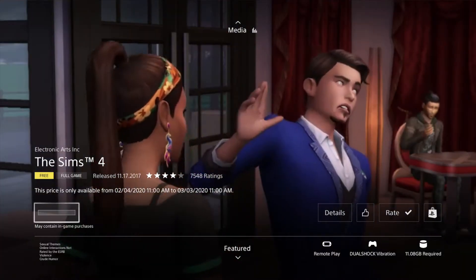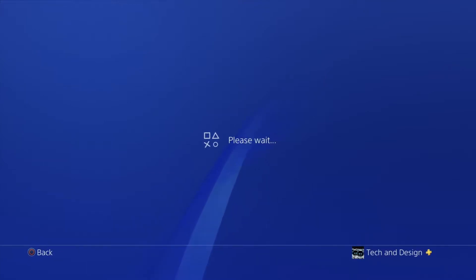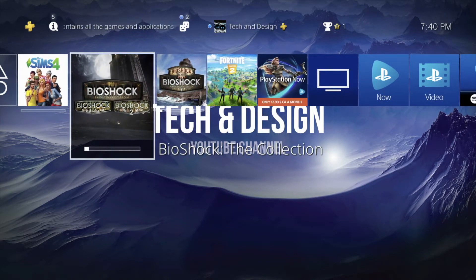Sims 4 is only 11 gigs, so it's not a humongous game. If we go all the way back and scroll down, we should see Sims and Bioshock both downloading.